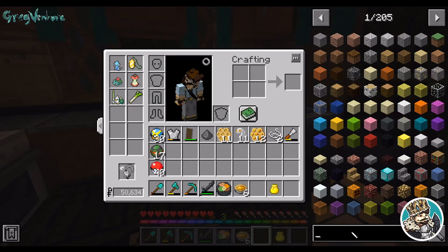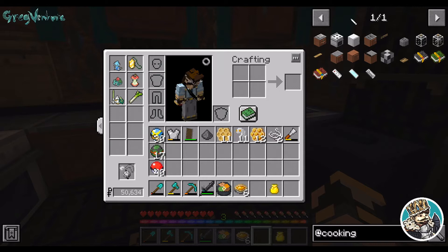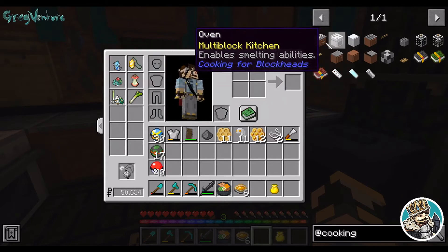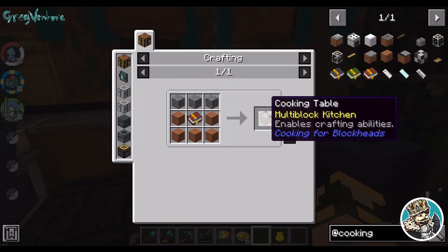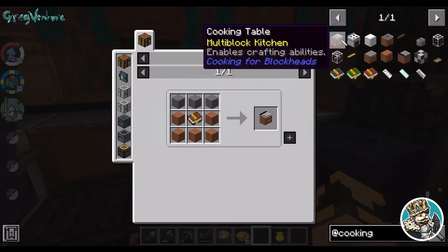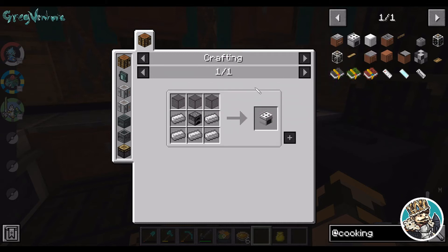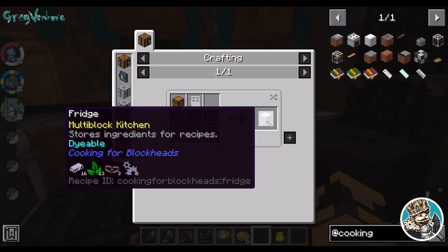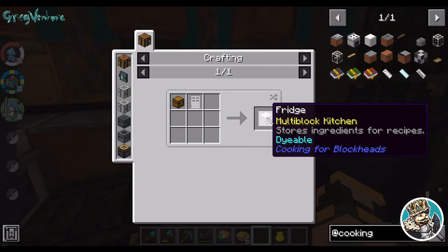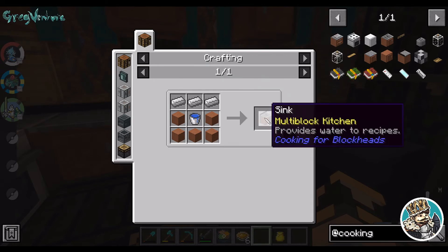If we go to the Cooking for Blockheads menu, you can see all these different kitchen pieces. This is the main one that you want to build — this is our cooking table. We used our Cooking for Blockheads book that we had made before. We also made the oven, which is just iron, a furnace, and some glass — you can make that without terracotta. Same with the fridge, which is very nice. You can actually upgrade the fridge, but I'm going to stick with the normal fridge for now. We replaced our well with a sink, which actually provides water to recipes so we don't have to make fresh water like we were before.